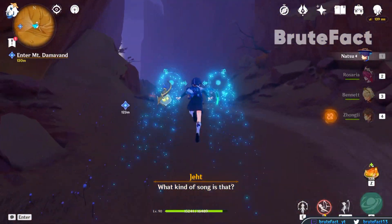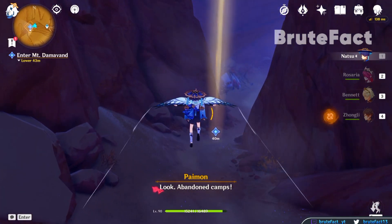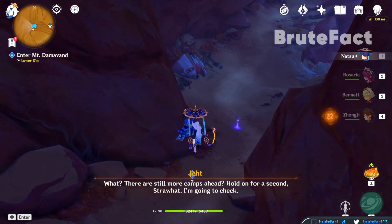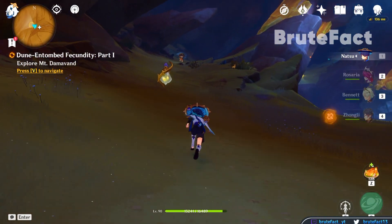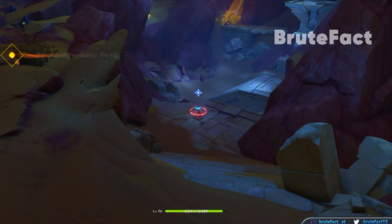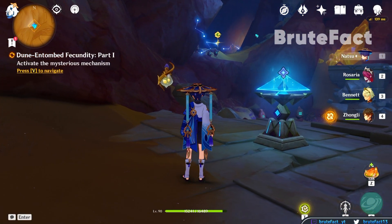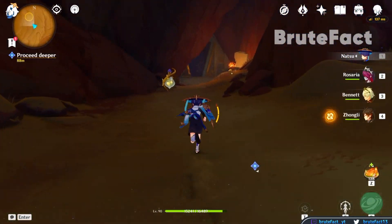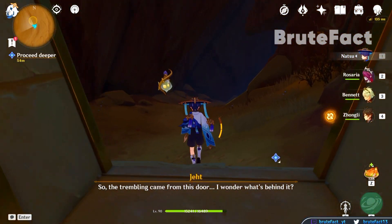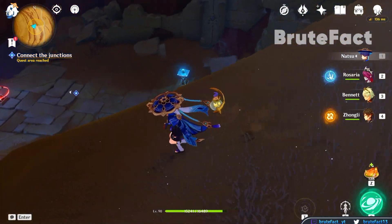Defeat all the enemies and head towards the navigated point. Interact with the blue pyramid mechanism. Follow the quest navigation and proceed further. Interact with the blue pyramid mechanism, then jump down and interact with the second blue pyramid mechanism.